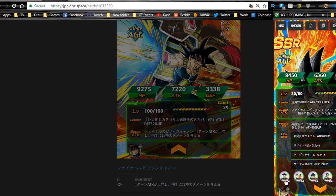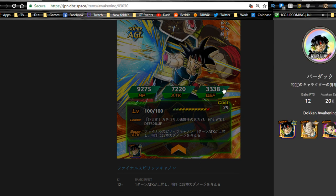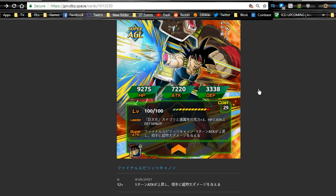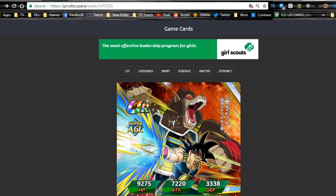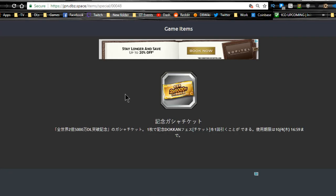When the event comes out on the global side, make sure to get three Fasha, three Borgos, three Shugesh, three Tora, and three Bardock metals. The Bardock metal looks like it's actually new. Bardock is one of my favorite characters — from the original movie, not Dragon Ball Minus.